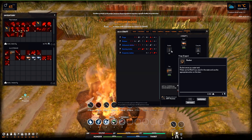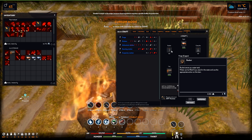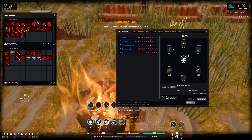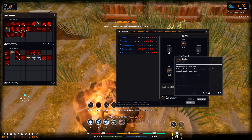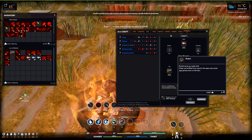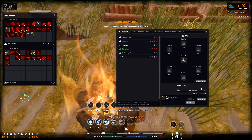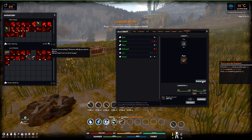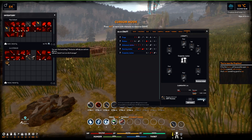Bucket — unable to switch to recipe because ingredients require a specific facility for production. But which one? That would be something very nice to be added to this game — to know which facility you actually need for the production. Okay, as it seems, you need a carpentry station to actually get the bucket.